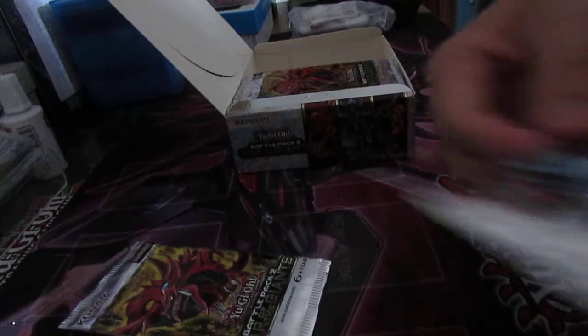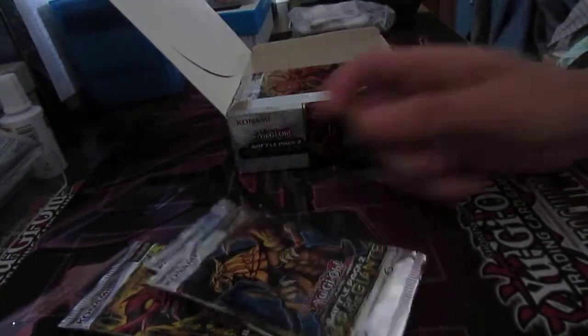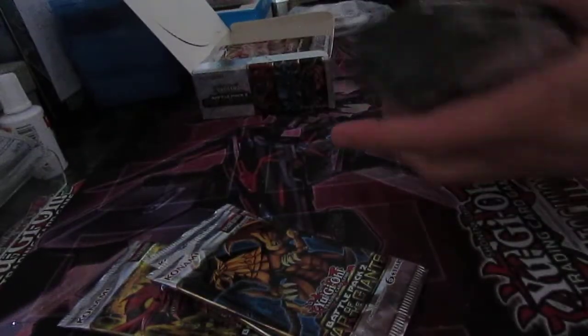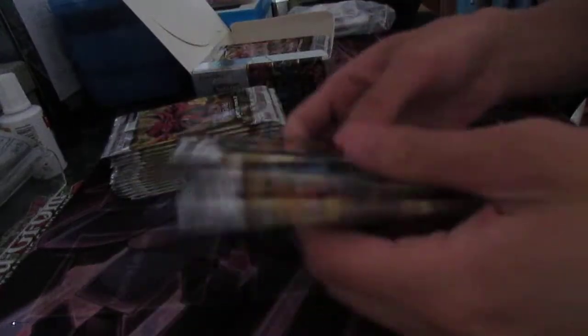Okay, here we go. So here are your packs. You've got the Slifer the Sky Dragon pack, the Obelisk the Tormentor pack, and the Winged Dragon of Ra pack as well. They're all the same randomly, so I'll open them and see what I get.